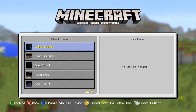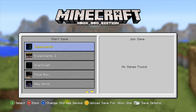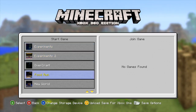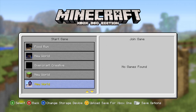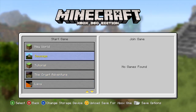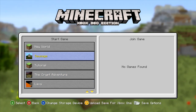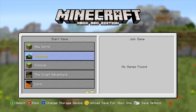So how do you take your worlds over to your Xbox One? Very simple. You start your Xbox 360 Minecraft experience. You go into the little files and I have one in mind — we're going to do the Building with Sausage world. And at the bottom there it says 'Upload save for Xbox One.' Let's do it.